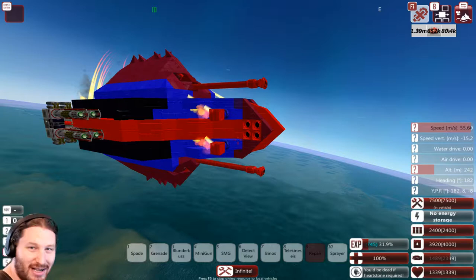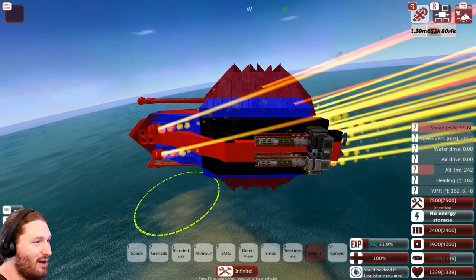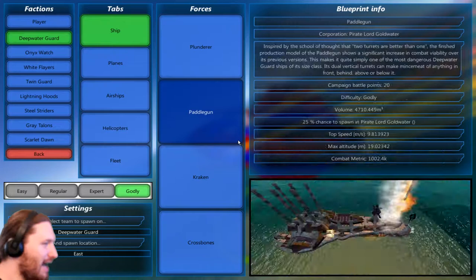Let's jump into the first one. This little ugly thing is called the Basher, and it is now available on the Steam Workshop if anybody wants it. I'm going to show it off a little bit - it's funky looking, not by any means a piece of artwork. We're going to have it fight against the Plunderer, which I think is more than an equal battle for it.